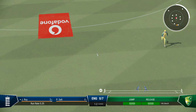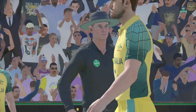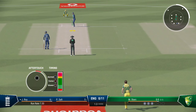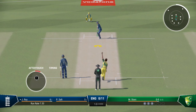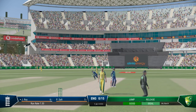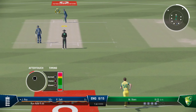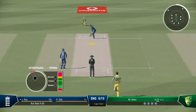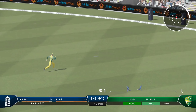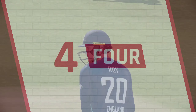Lovely shot back past the bowler, runs to be had here. Got their head right in line with the ball — a beautiful strike down the ground. Edged but got onto the front foot and found the space to get that one to the boundary. Beautifully played through the leg side off the back foot, just great timing to punch it through the field for four.